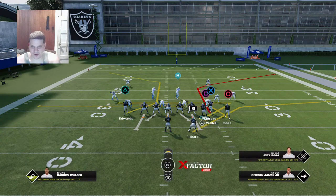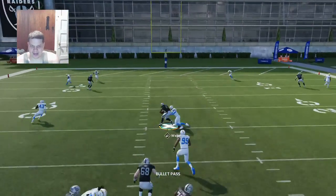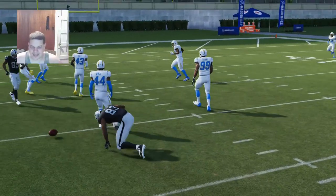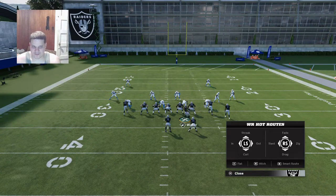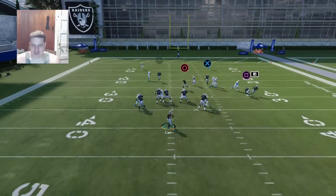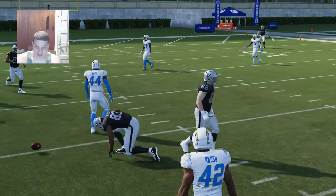If they cover the drag, the next read is going to be the whip route that follows it. With safeties spreading out and playing deep, you're definitely going to be able to go up the field — sometimes you can get 30-35 yards off of this one play. It really just depends how they're shading. If they're constantly shading over the top, you can always keep cooking them with the drag. If they want to keep playing man coverage, they're going to pay.